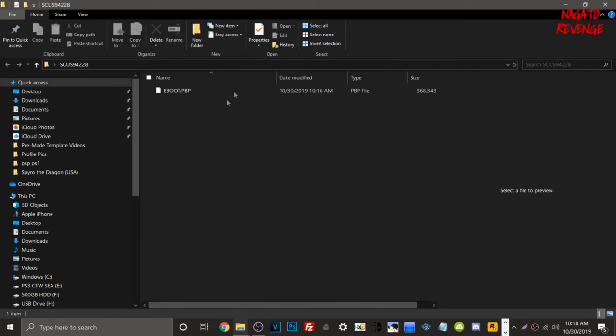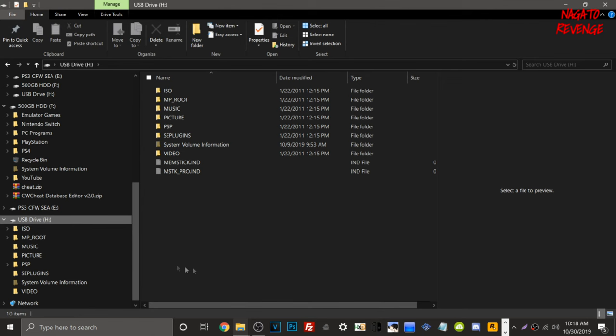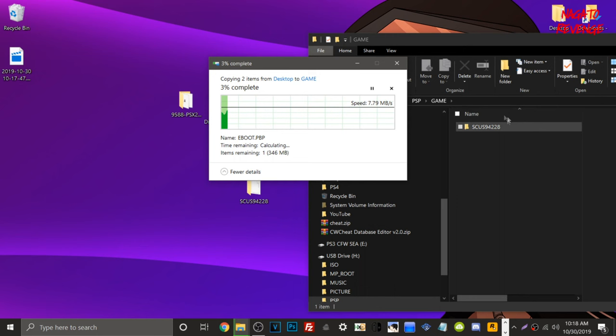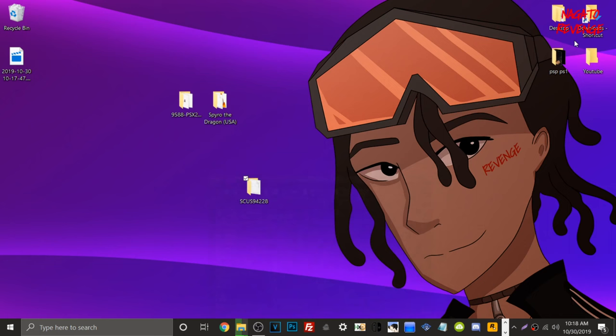Make sure your USB cable is still connected to your PlayStation Portable and open File Explorer. Navigate to your PSP's contents, go into the PSP folder, then into the Game folder. Drag and drop your converted game folder into this directory — that's exactly what I'm doing here. I already had Spyro on this system but I'm retransferring it so you can see the process. It may take a little while, especially if you're transferring multiple games. Once the transfer is fully done, we'll go ahead and show the game running on the PSP.